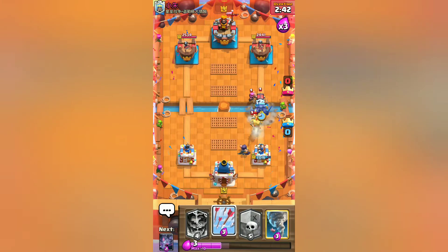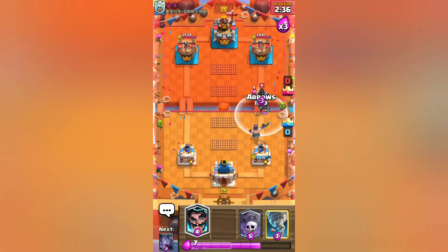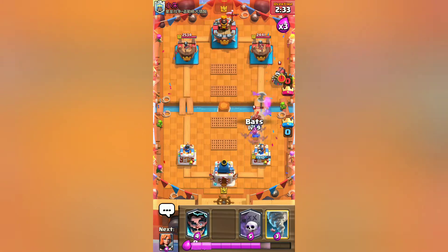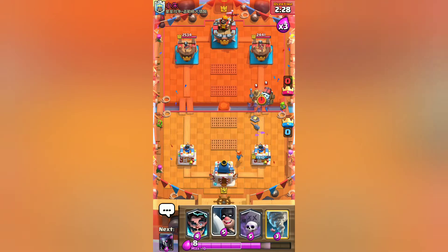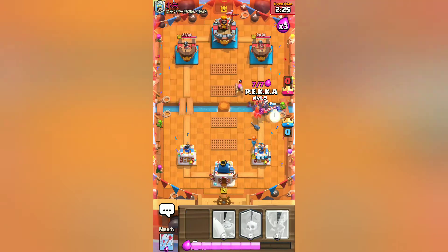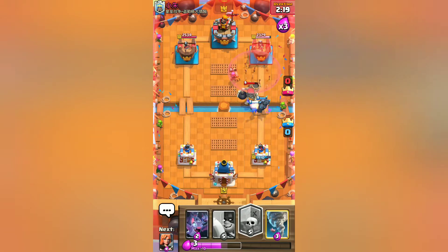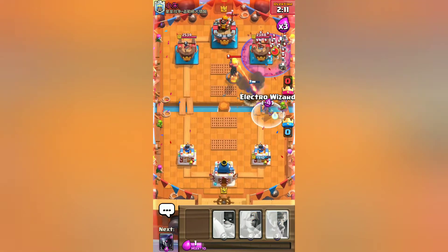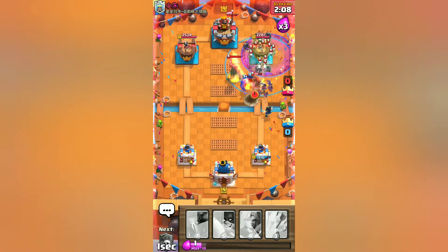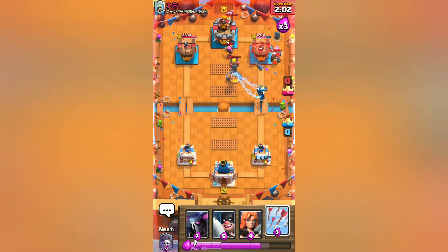Let's go PEKKA. I'm gonna arrow the whole thing — Valkyrie — now is when I push. I can't keep playing this defensive game, I need to go in with the Graveyard, I need to do something. I need to turn this game around. Let's Tornado — we need the Graveyard to be getting hits, come on.